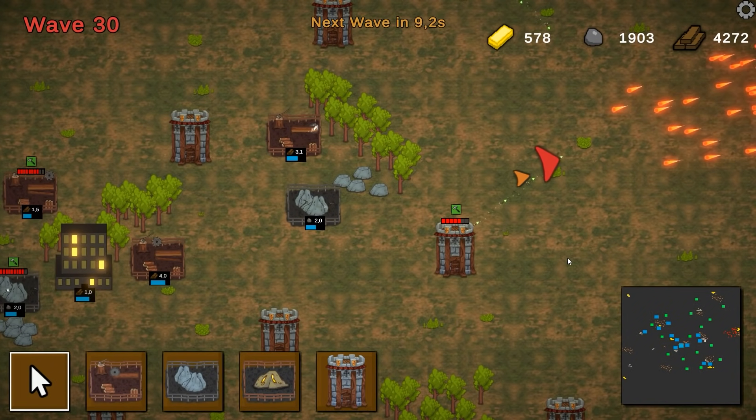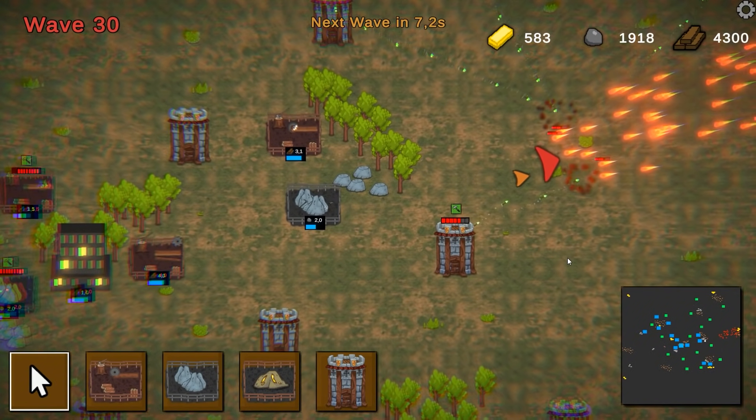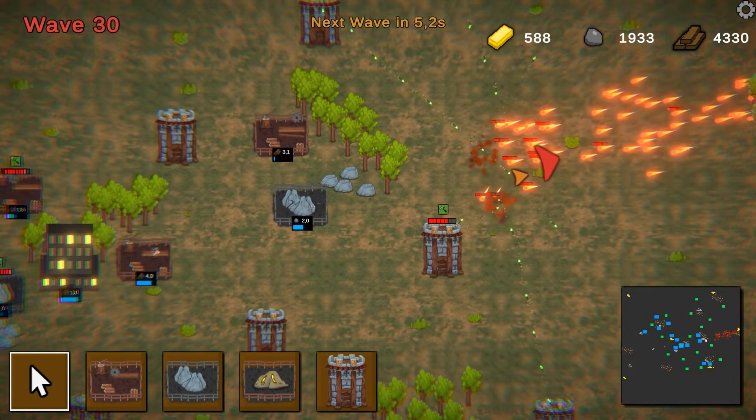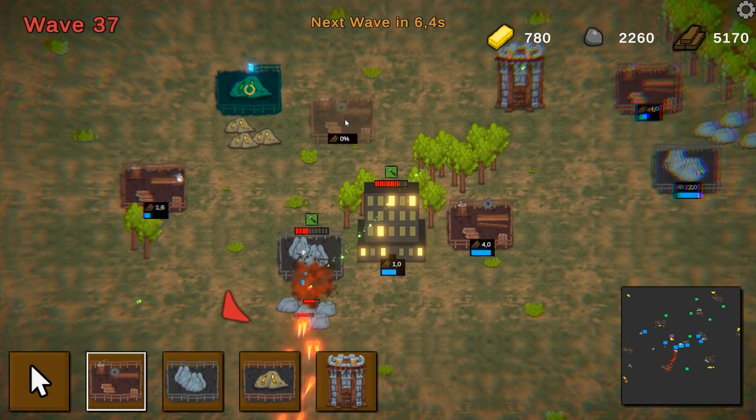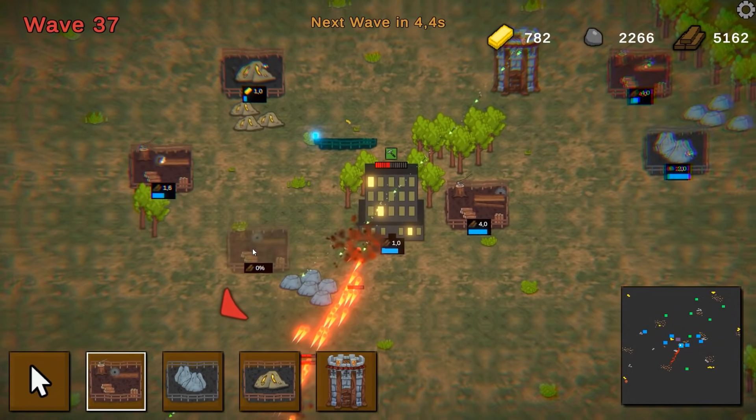Then we have some enemies — they are simple but still look great. Our HQ can defend itself by shooting arrows, and we can place more towers to add more defenses. Over time more and more enemies will be spawned until the player can't take it anymore.